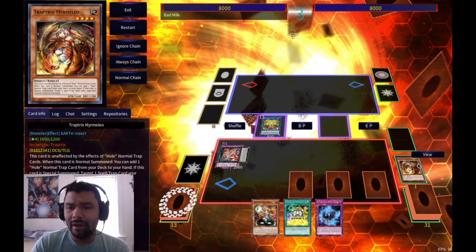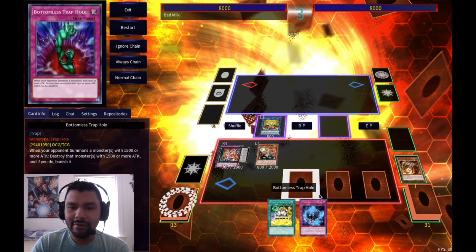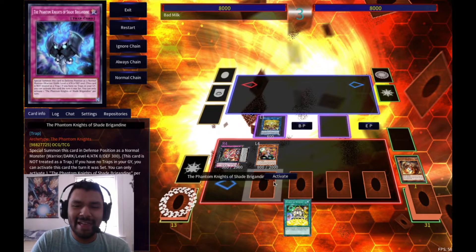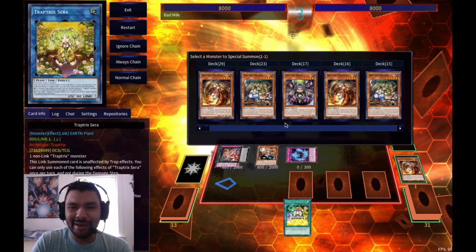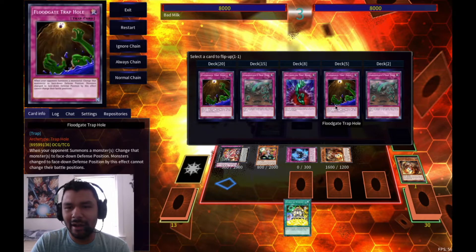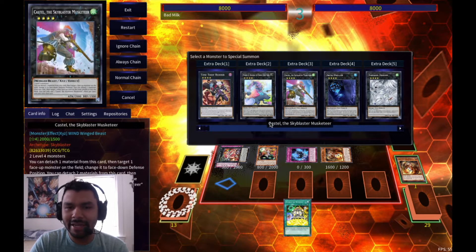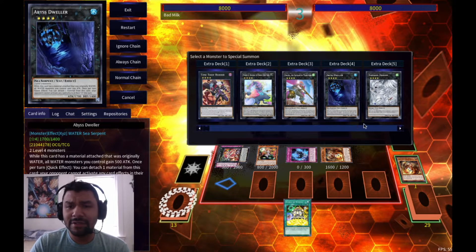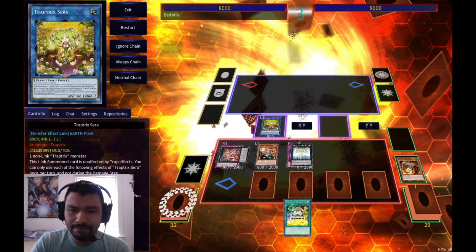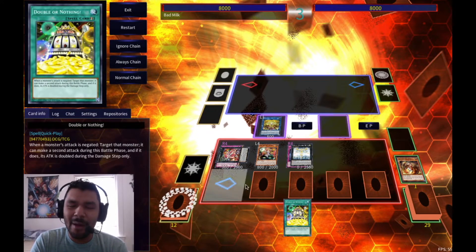Our next draw is Brigandine. We don't have traps in the graveyard so we normal summon Nepenthes, set Brigandine, and activate it. It pops off, Sara triggers, Marmello pops their back row, and Sara's effect triggers again to bring another Floodgate. You have options here: go for Utopia Double with Double or Nothing, bring Tornado Dragon, Borrelsword, or if they're using their graveyard use Abyss Dweller. Completely up to you. Let's summon Utopia Double to go for game.